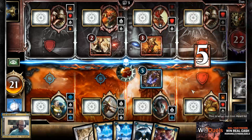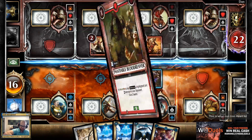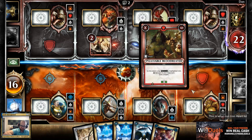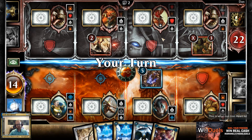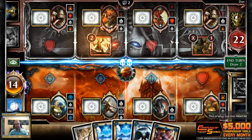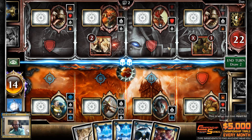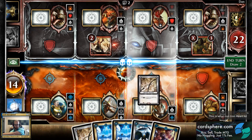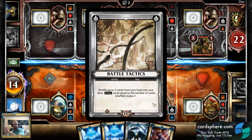This does two damage to them and five to me — might have a hard time racing here. This card when it comes into play removes one of their own units. One of Chaos's mechanics is their units have abilities that trigger when they die, so they have a lot of things that kill their own units.